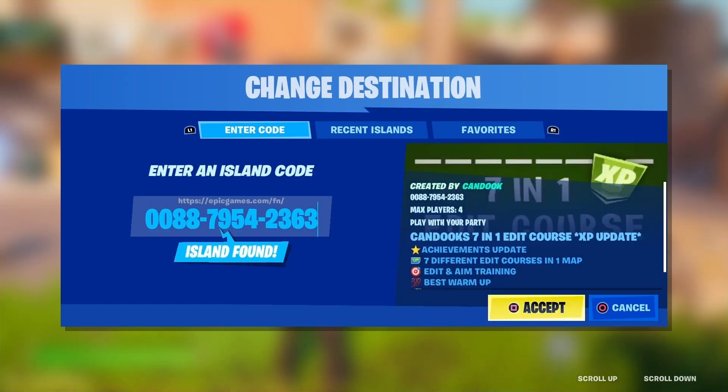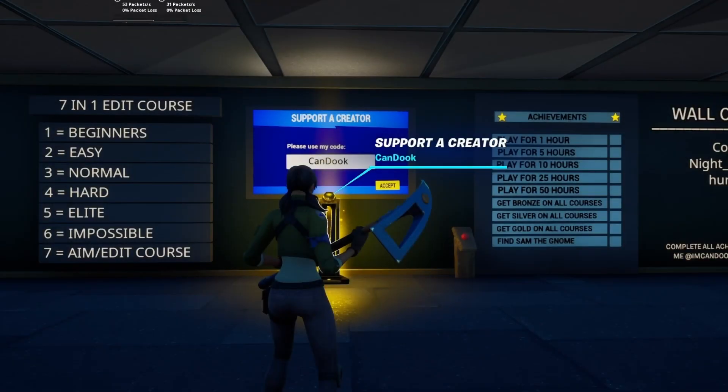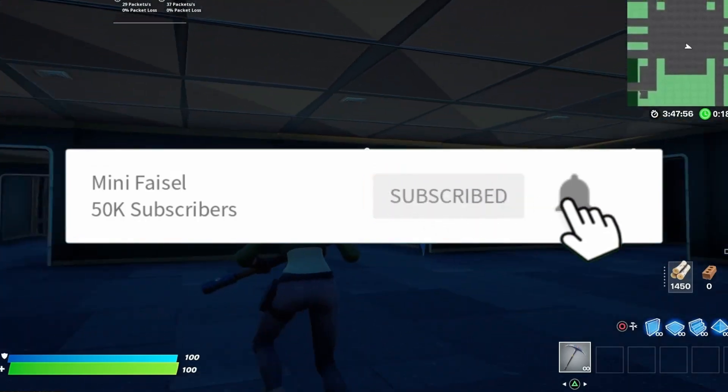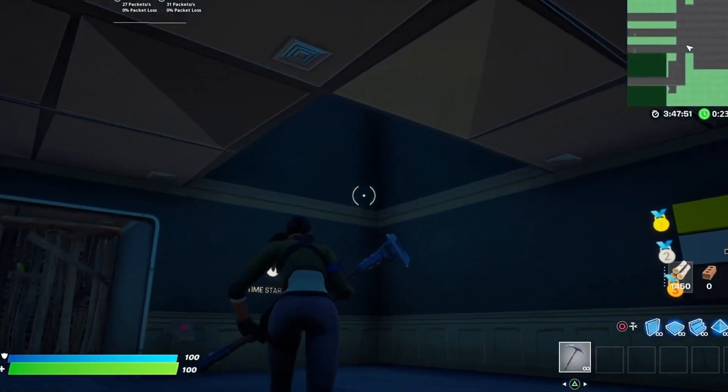Go into Creative and enter the code in one of the portals — the code will also be in the description down below. If you haven't already, make sure you go subscribe to the channel and hit the notification bell.